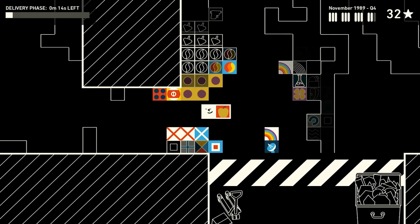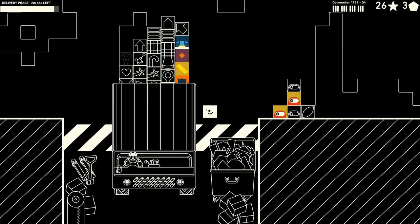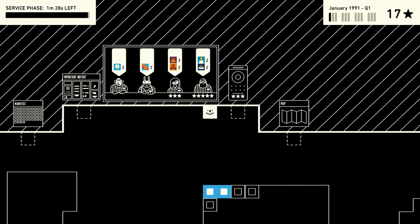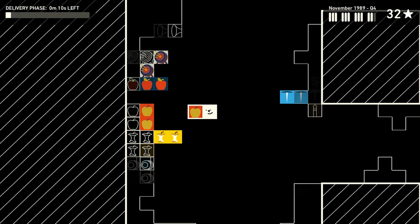Welcome to Wilmot's Warehouse, a game for people who love to organise things. Wilmot is in charge of this enormous warehouse where deliveries arrive at the bottom and customers place orders at the top. Time is limited because nobody likes waiting too long for their orders, so I've been organising similar objects into groups to make it easier to find what I need.